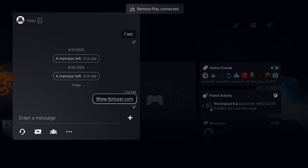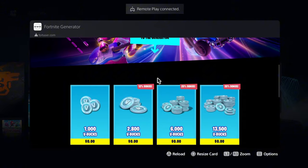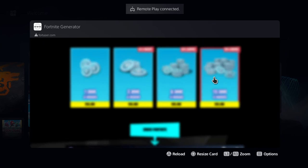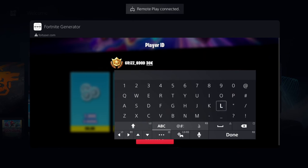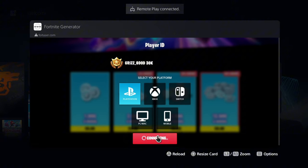It's going to pop up a link that looks exactly like this — select X on it and it will take you to the website. Scroll all the way down and select the option at the very end. This is where you enter your username — for me it's grizz_hood — then enter '30' and with caps lock on type 'K' for 30K. Select Done, choose PlayStation as your platform, and select Continue.